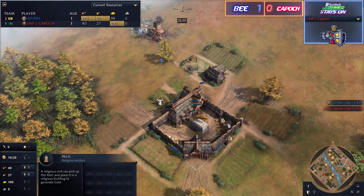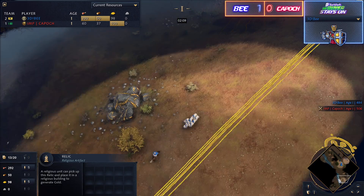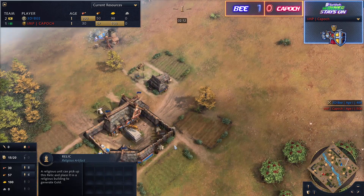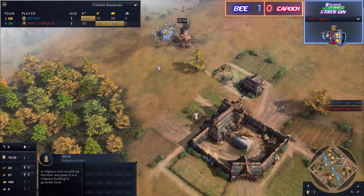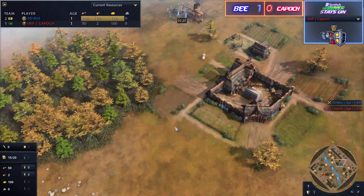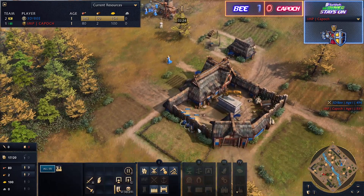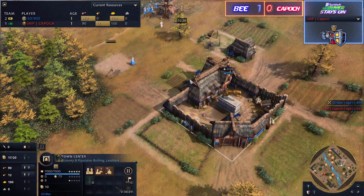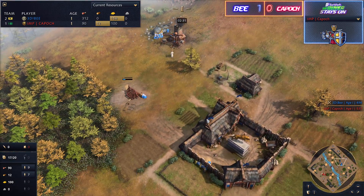Especially with a civilization like the Holy Roman Empire that relies heavily on its sheep economy powered by the prelate. You want to juice it up and keep it condensed. If B gets a lot of sheep back here, he has a prime placement for the Aachen Chapel to boost his gold, wood, and food lines. B is already doing that — slowly moving sheep one at a time toward the town center to minimize the distance his prelate is walking.